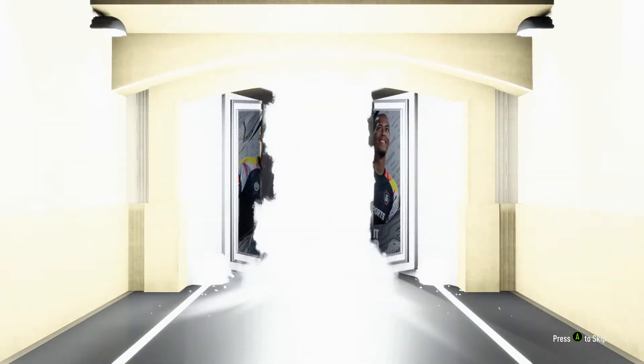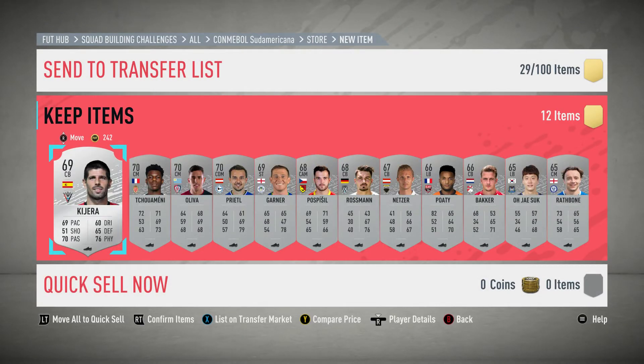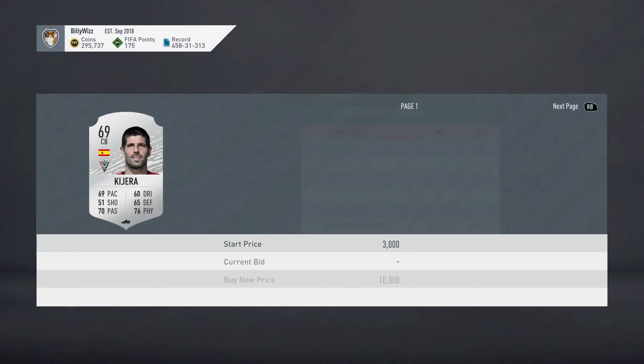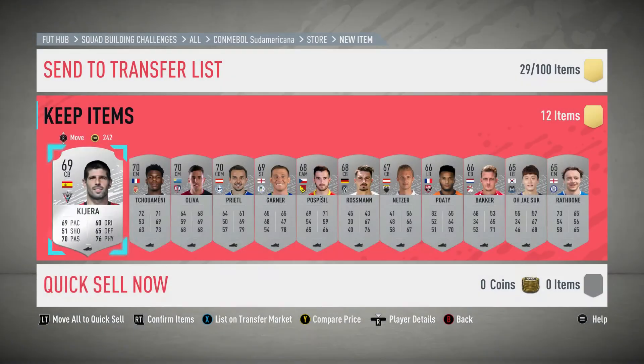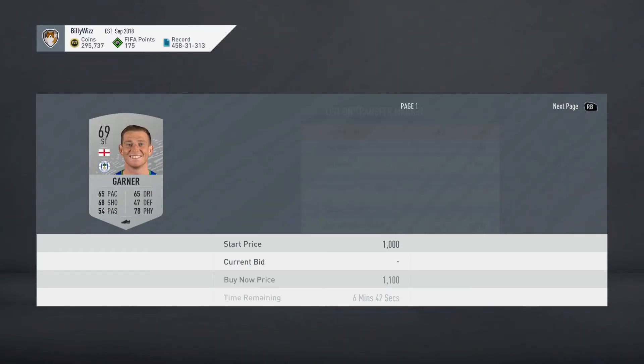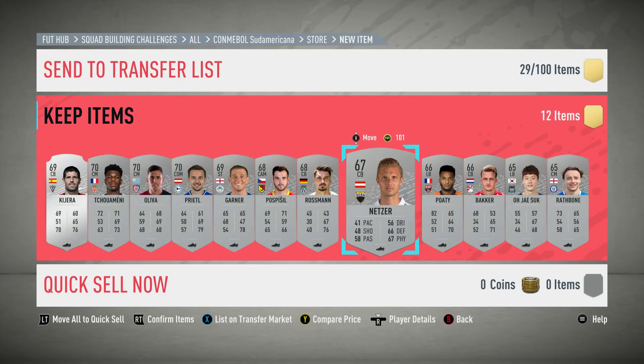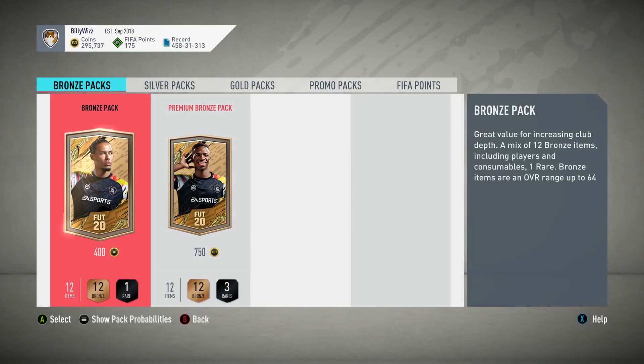Let's get this pack open and see if we've actually made any money. They're all silver players but there's only one rare one, so they're probably not all going to be worth much. Even if they're all worth around 800, that's pretty good. At the end of doing all these SBCs you get an 88 rated player, so if you can cover your costs on most of them you're going to get an 88 rated player for next to nothing. It doesn't look like it'll make a lot of money, but it all adds up.